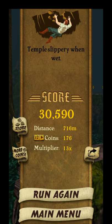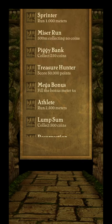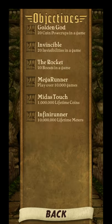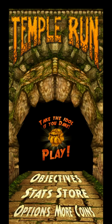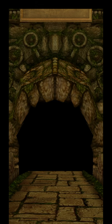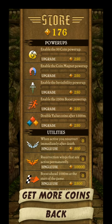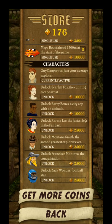If you want to play again you can click Run Again, but I will go to the main menu. Here are the objectives or achievements which we will unlock as we run. This is the stats store where we can buy power-ups, utilities, characters, etc.